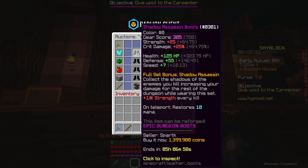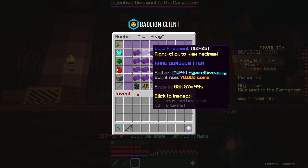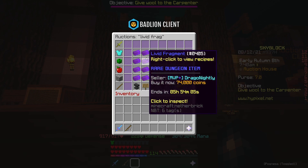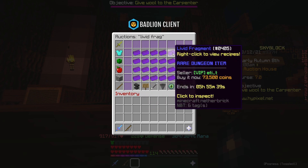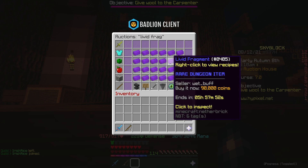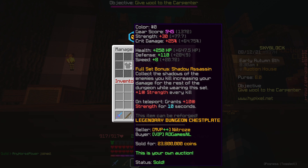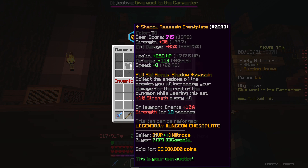Something else you can do: this one is epic and this one is legendary. The way to upgrade them is living fragments. If you buy 8 living fragments and surround the piece of armor, it upgrades the rarity from epic to legendary. Legendary to mythic requires a recommobulator. Most of the time buying 8 living fragments will cost you like 500 to 600k, and the difference between an epic and a legendary Shadow Assassin chest plate is more than that. I bought this chest plate as epic for 21 million, spent around 700k on the livid frags — so less than 22 mil total — and sold it for 23.8, making roughly 2 million coins profit.